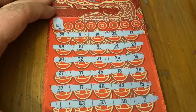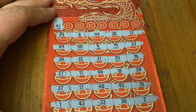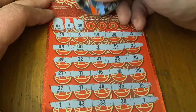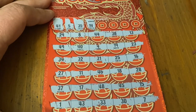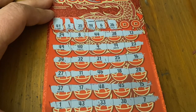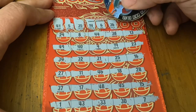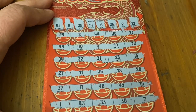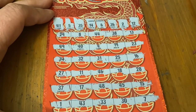All numbers on here. 41 — no match. The number 5 — nothing. 35 — no good. 14 — doesn't look like it. 6 — nope. 36 — no match. A 2 — no 2. Last number is 12 — but no win on that one.